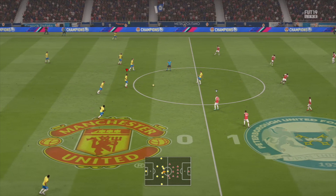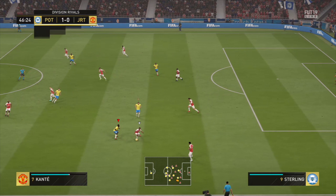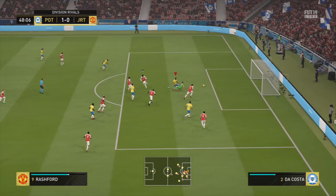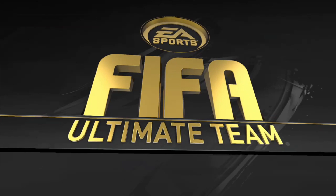He has a two-star weak foot and two-star skill moves. He is left-footed, standing at six foot one, with a high attack work rate and a low attacking work rate. Most center backs are right-footed, so it's really nice to see him left-footed — you can pair him alongside Thiago Silva or Chiellini on the right side.